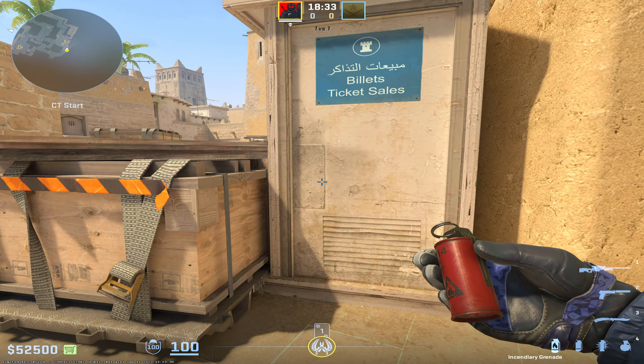Instead, if you're back here, get tucked into this corner and find the top strap of this box. Count one, two, three little dark notches over and do a simple jump throw right at that one. It'll immediately spread over into this corner, and eventually spread over and catch both corners, completely obliterating the connector players.